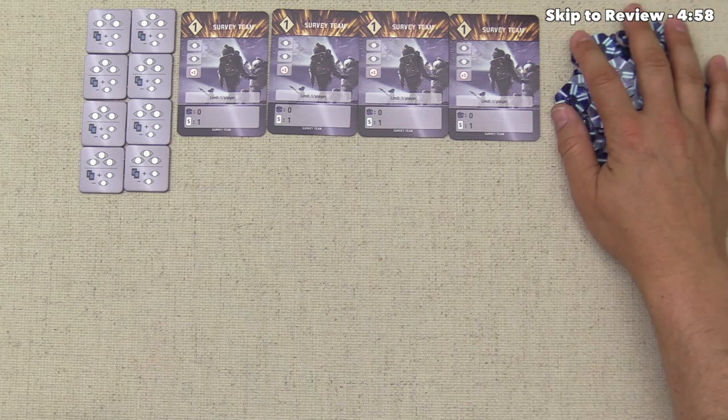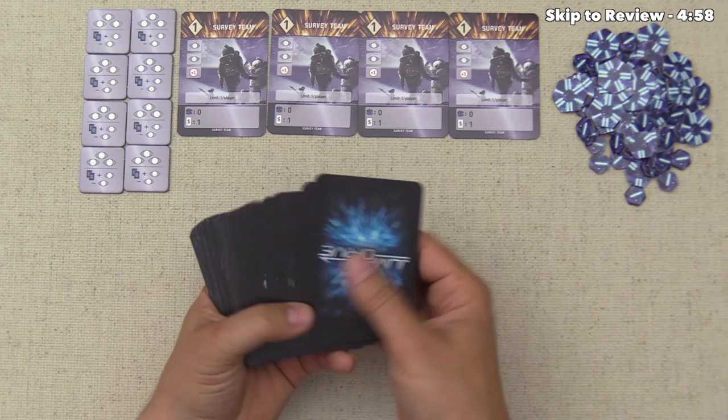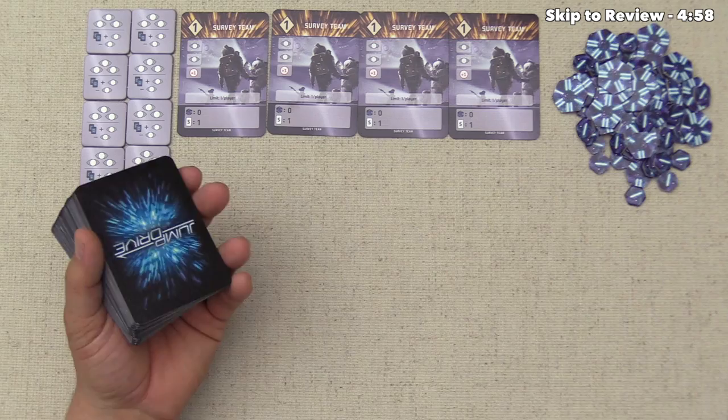In order to set up Jump Drive, you just put this big pile of victory points in the middle of the table. You put out one of these survey teams per player — so this would be a four-player game — you could put all these explore tokens out, and then shuffle up this big deck of Jump Drive cards and deal out seven cards to each player. They can choose five and discard two, or there are some pre-constructed hands of just five cards that you can start with instead.